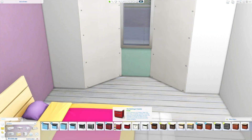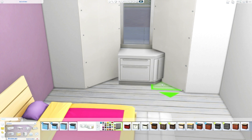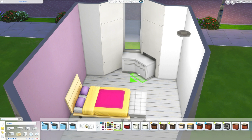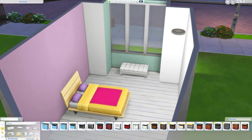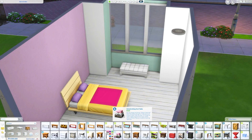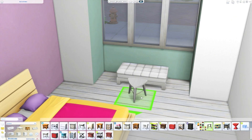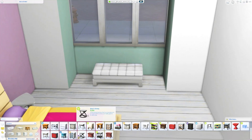If I was doing this in CC, if you have the CC beds — the separated out beds — you can just change it. I would change it back to the knitted bed spread that you get on the four poster bed that came with City Living. That is just perfect.